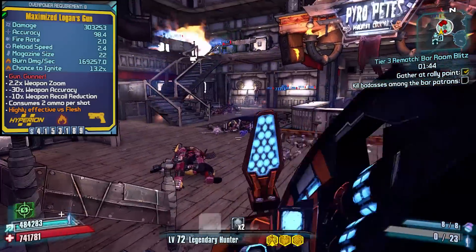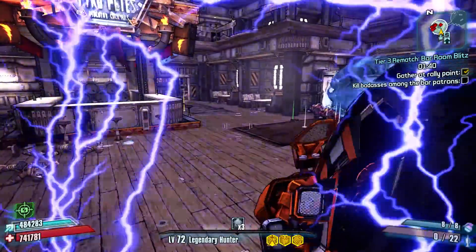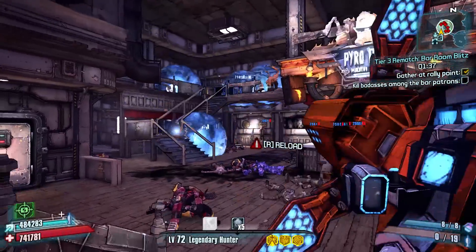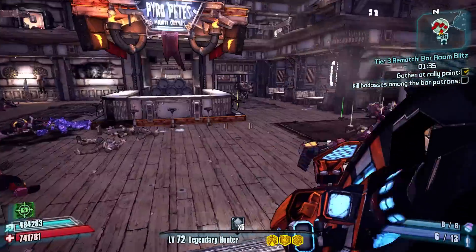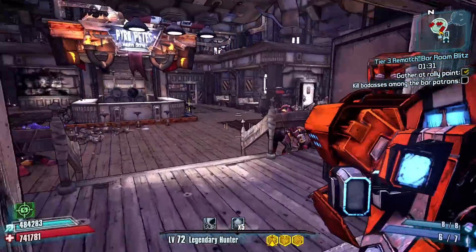If you aren't able to get your hands on a Sham Shield you can still buy ammo — it just gets rather expensive after a while. I think it costs around half a million at level 72 for a set of rockets, and that can definitely add up over time. However it's definitely still manageable as I didn't have a Sham Shield the first times I did this farm.